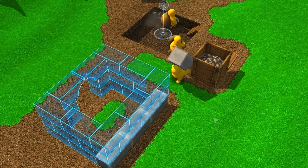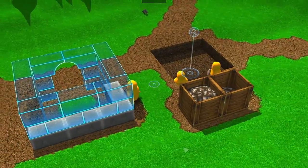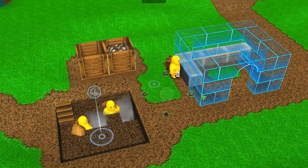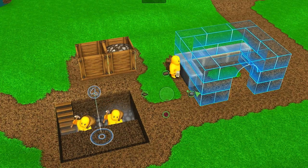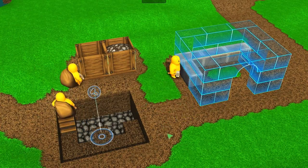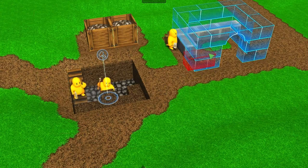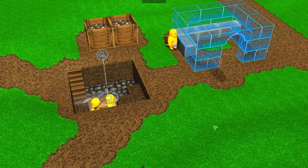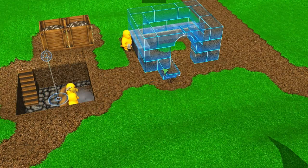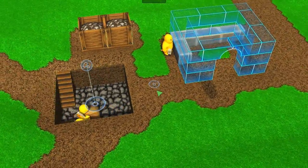Here we chose to have two miners for one builder — that's generally a good ratio for construction in a place like this one. Finally, we have a radial menu here, which is a tool for quick access to different blocks you can build with. As you can see, it's really super fast — you can just slide your mouse in the general direction you want to pick and get on with your construction. It's usually very good to browse through different constructions and alternate between different tasks as you go.